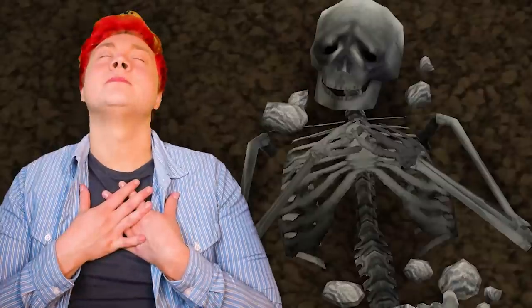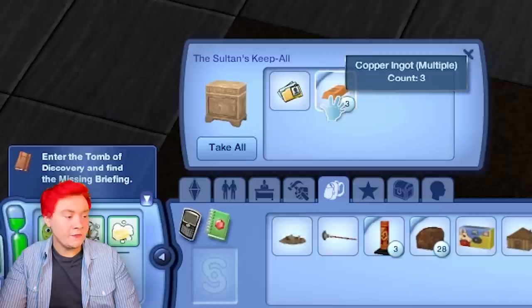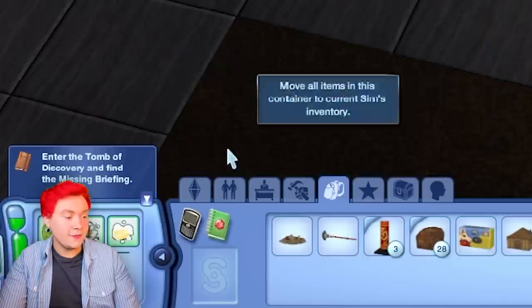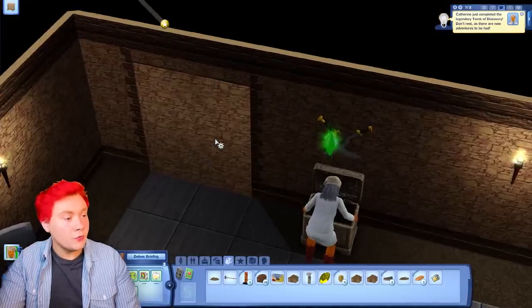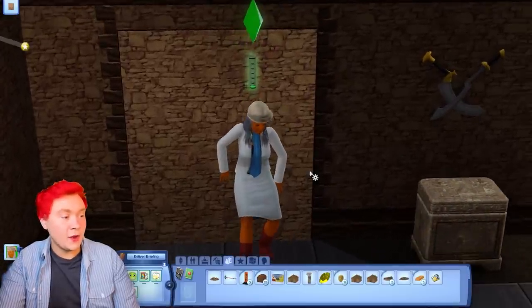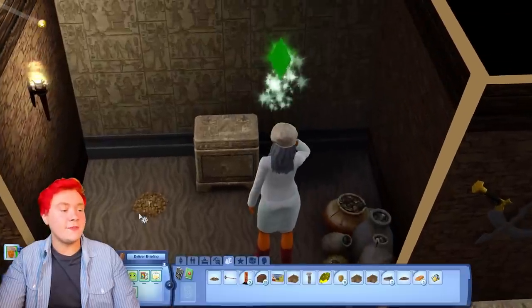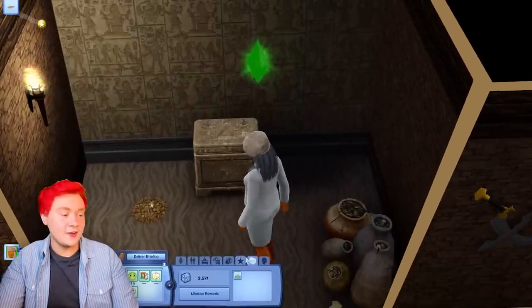We made it - that was literally super quick. We've got some copper and we've got the briefing. Is this a secret hole? Have I discovered a secret hole? Get in there now, Catherine Clueless. She found some more gold. We literally have so much gold.